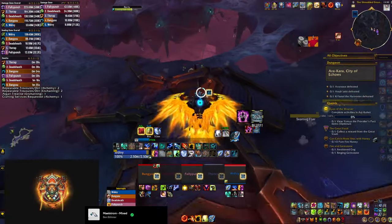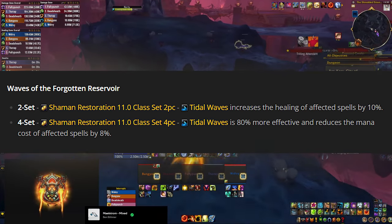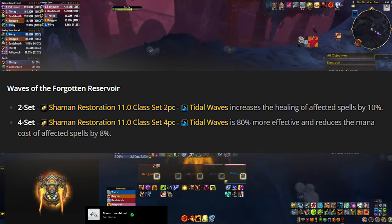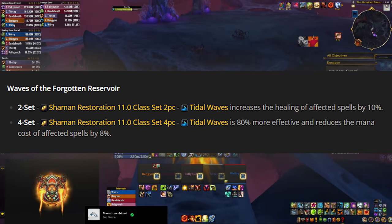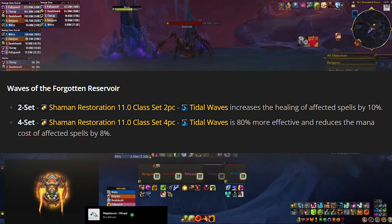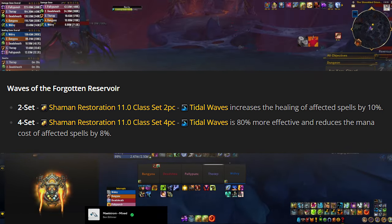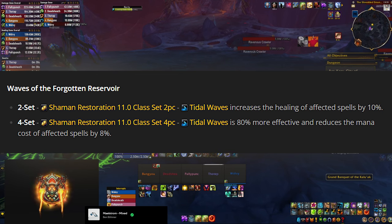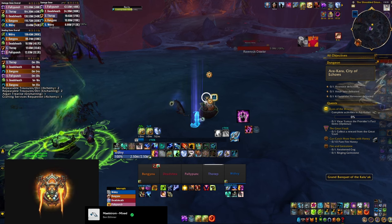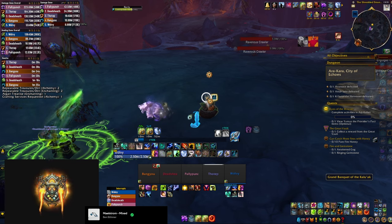Let's also mention the new tier set bonus. The 2-piece increases the healing of spells affected by Tidal Waves by 10%, and the 4-piece increases the effectiveness of Tidal Waves and reduces the mana cost of affected spells. This doesn't change gameplay much, but it makes it even more important to squeeze in Riptides between your other casts. Try to get into the habit of pressing Riptide between every 2 casts of Healing Surge, Healing Wave, or Chain Heal.